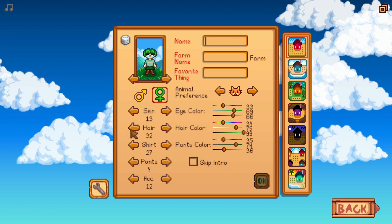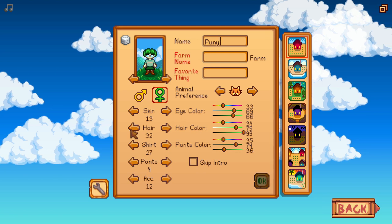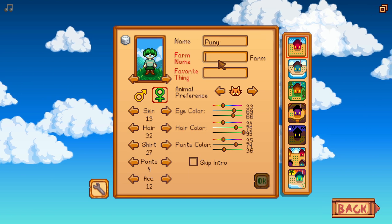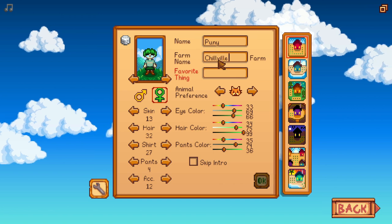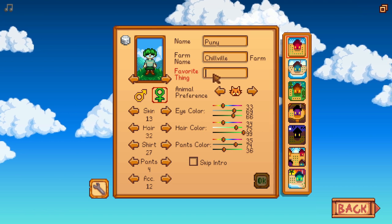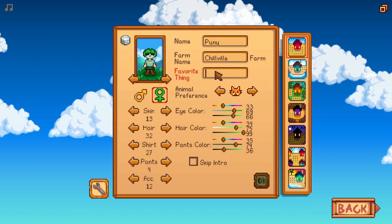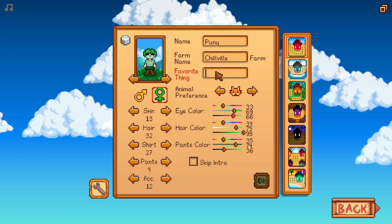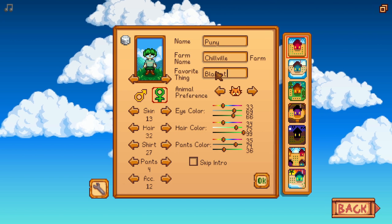Let's choose a name — let's call ourselves Punny, like a puny little human. And our farm is going to be called Chill Bill, because that's what we came here to do, just chill. Favorite thing — hmm. I know what my favorite thing is but it's not to be mentioned on a family-friendly channel. Let's say a blanket, because I really like my blanket.